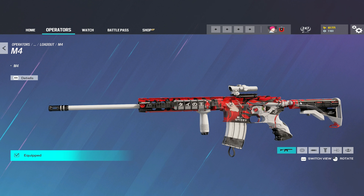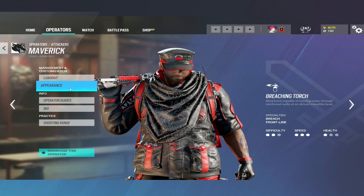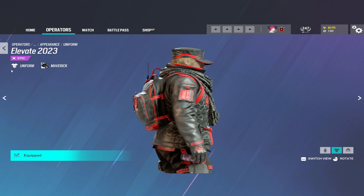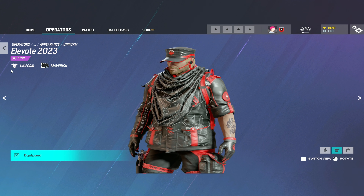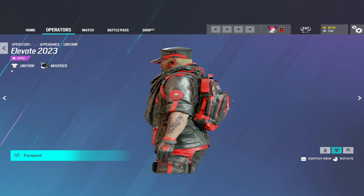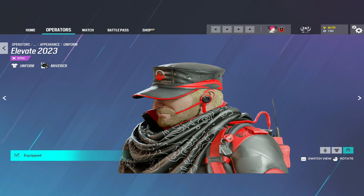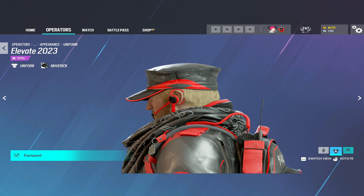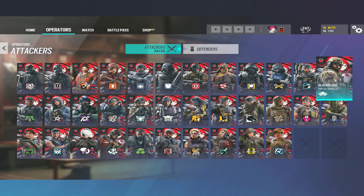This skin is part of Elevate's 2023 R6 share bundle for Maverick, and this bundle comes with a lot of good things. First of all, you get this nice uniform for Maverick — it's really clean, with a lot of Elevate history on it. It's probably the nicest-looking red-themed skin in the game, and the design team did a really good job. You also get this headgear with the Elevate logo and a red earpiece. To top it all off, you get this beautiful card background with Ellie, and you're not just limited to using it on Maverick — you can use it on everyone.